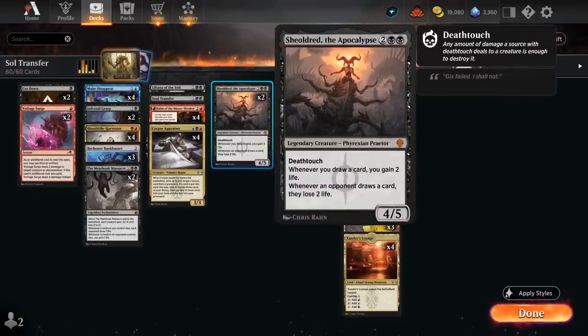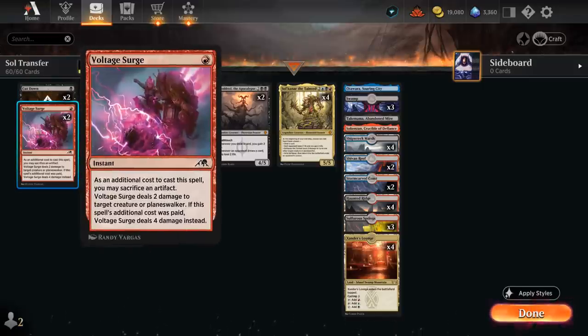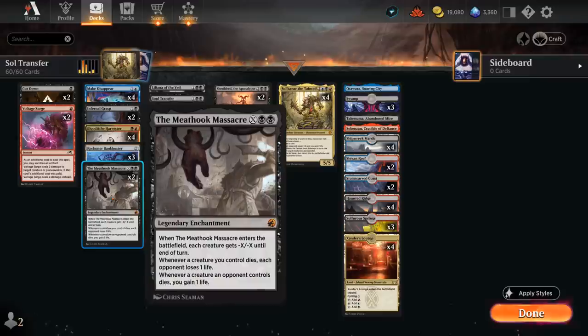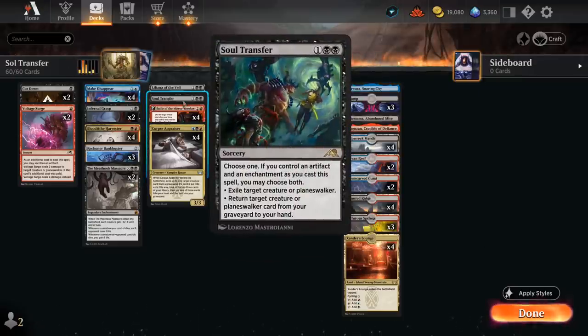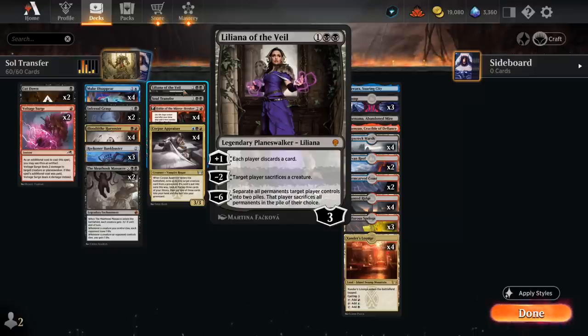Reckoner Bankbuster generates card advantage — we can keep two mana up to either draw with it or cast a counterspell. The pilot token can crew the 4/4 vehicle to start beating down. We've also got two copies of Shieldred, which can gain life if we draw additional cards with Bankbuster or blood tokens, while draining the opponent for two whenever they draw a card. Removal includes one-mana Cut Down, two copies of Voltage Surge which can hit planeswalkers, and Infernal Grasp.